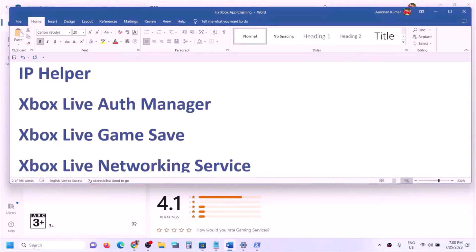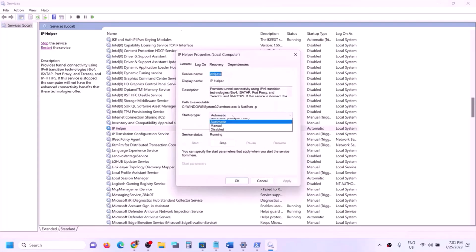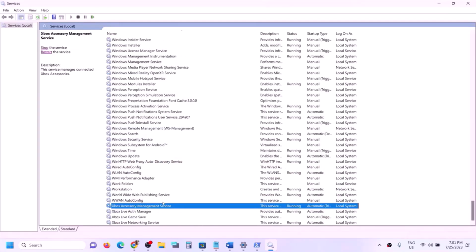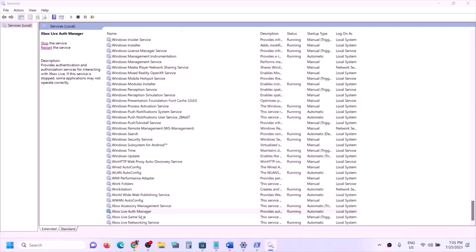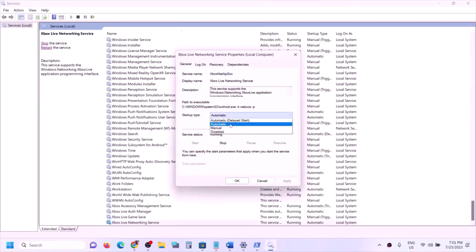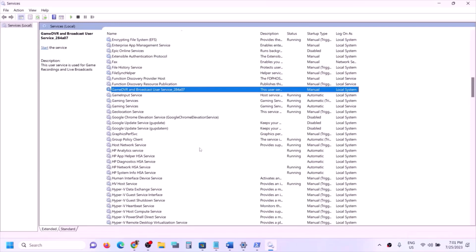The next step is to start all required services. Type 'services' in the Windows search box and click on Services. Find IP Helper, double-click it, set it to Automatic, click Apply, click Start if highlighted, then click OK. Then find the Xbox services at the bottom — there are four Xbox services. For each one, double-click, set to Automatic, click Apply, click Start if highlighted, then click OK. Also find Windows Update, double-click it, set to Automatic, click Apply, click Start if highlighted, then click OK.